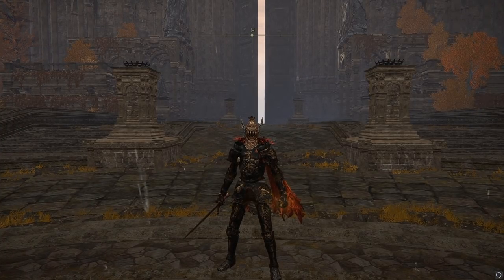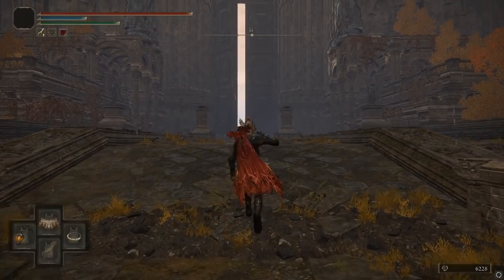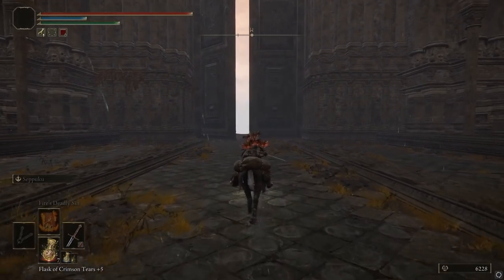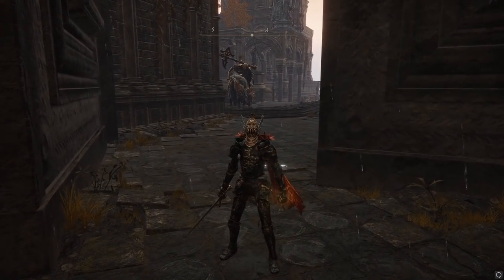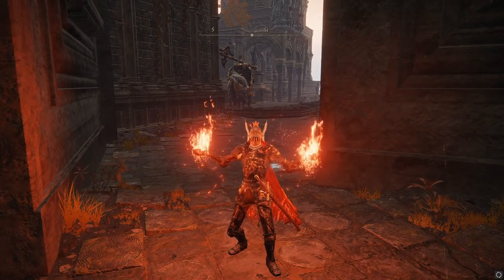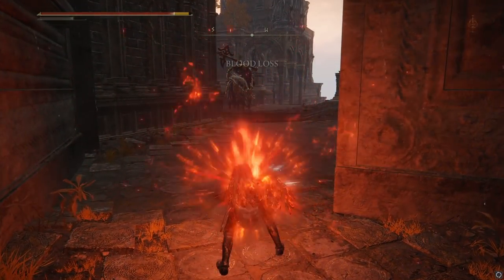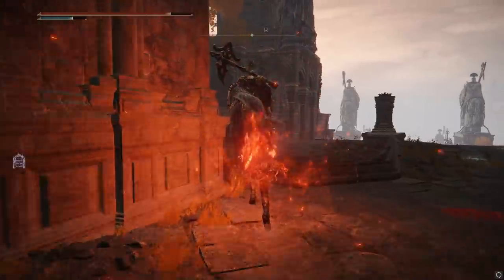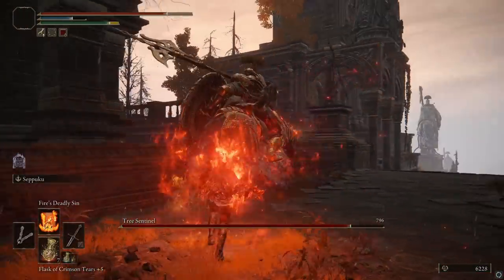You're going to want to put on the strongest armor you have, because you need to avoid getting hit while staying near a boss. So what you do is cast Fire's Deadly Sin, then commit Seppuku — now your weapon is imbued with an actual casted bleed. All you have to do is get near an enemy and it will proc bleed every five ticks or so.